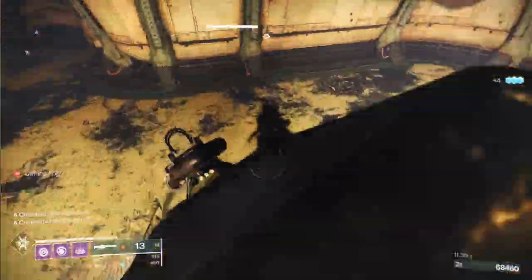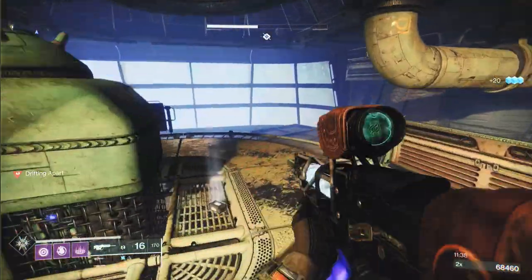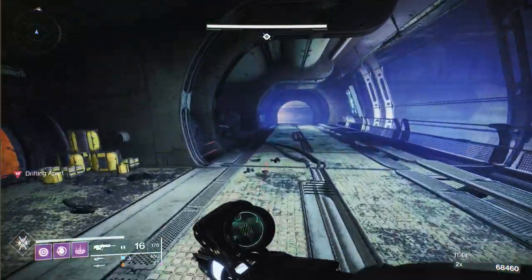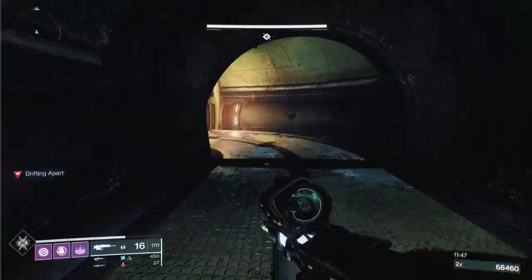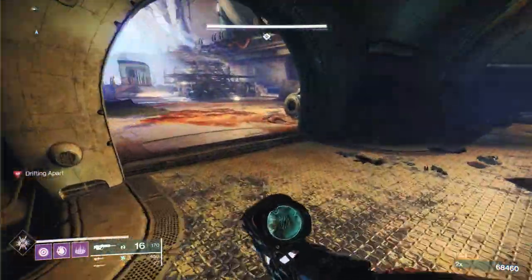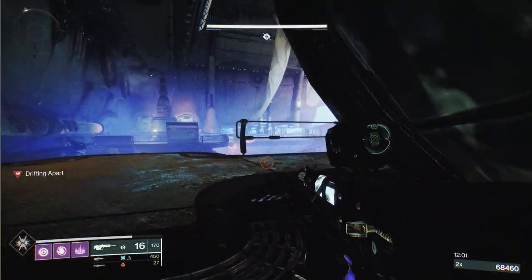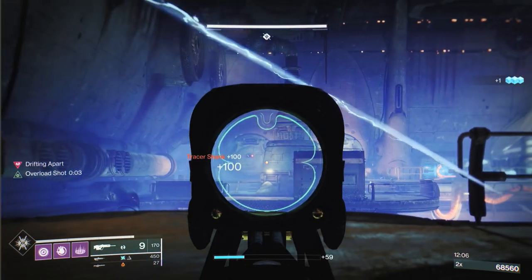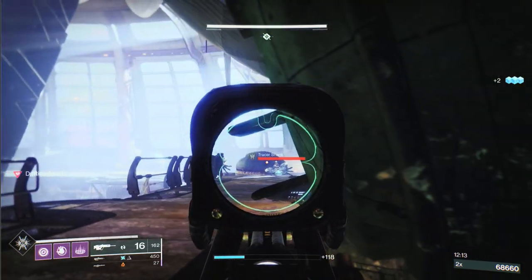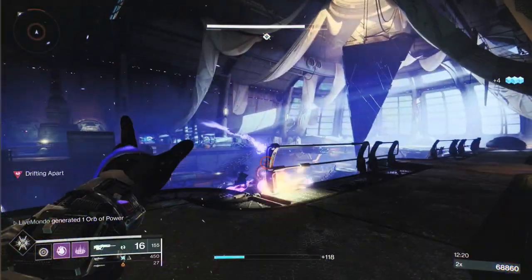Now we're coming up to one of the tricky parts. You drop down and you're faced with a section where there can be four barrier champions - it's ridiculous. Push in up on this box and there are two little cover spots here. Crouch down and take all the shanks out first, because it's a bad day having those guys shooting at you at the same time. More often than not that shank will drop heavy for you.